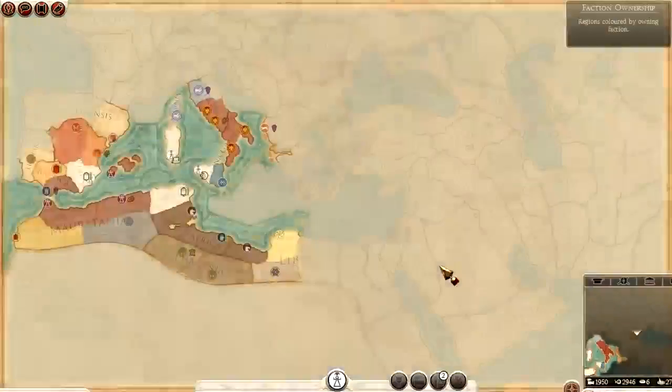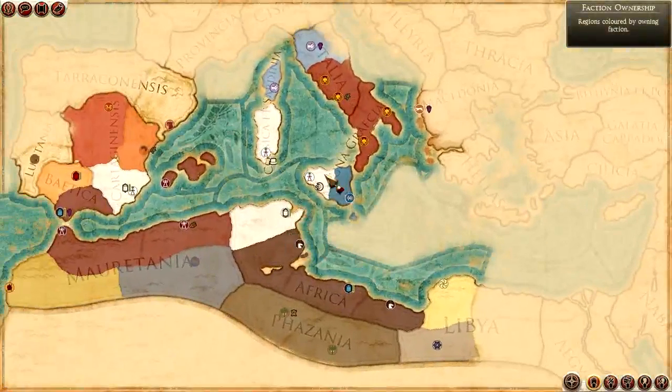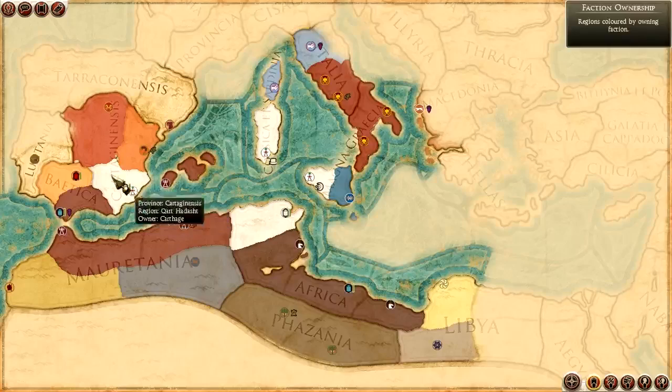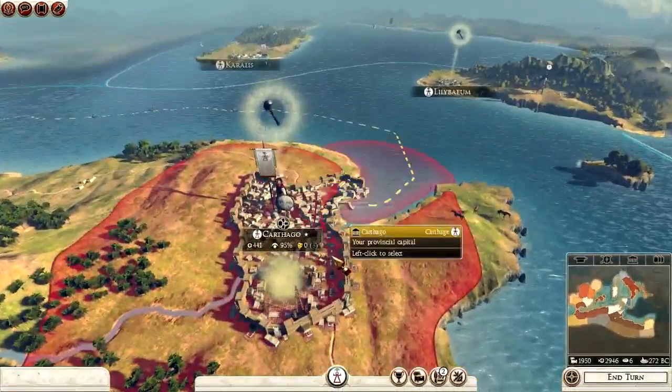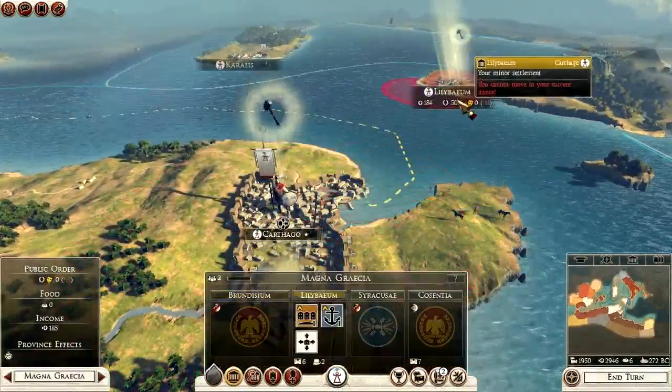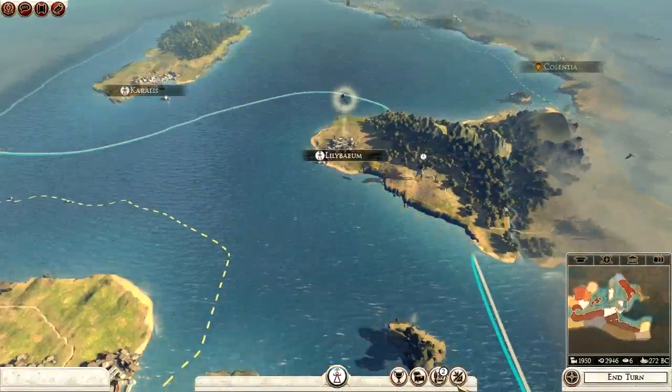A little overview of the map. We start off with Carthage. We have part of Magna Graecia with Lilibaeum. We have Caralis here. And we have Carthago Nova over here. Building in Lilibaeum. We have a spy — Jezebel. Let's look at our diplomacy to begin with.